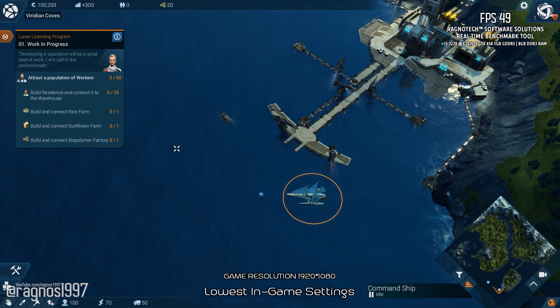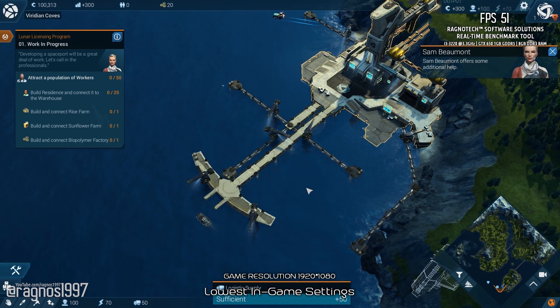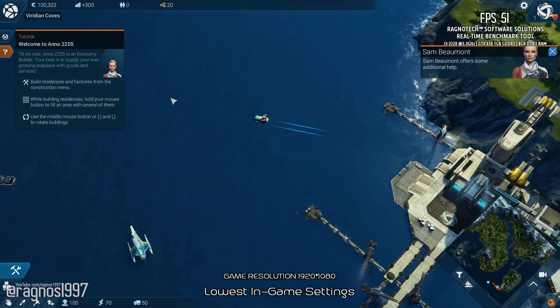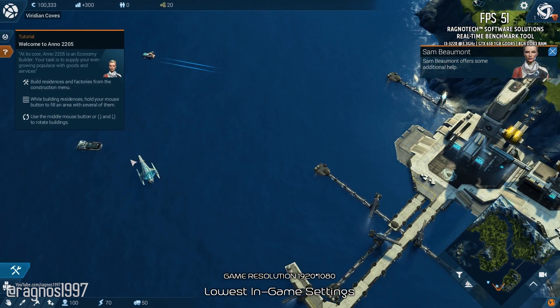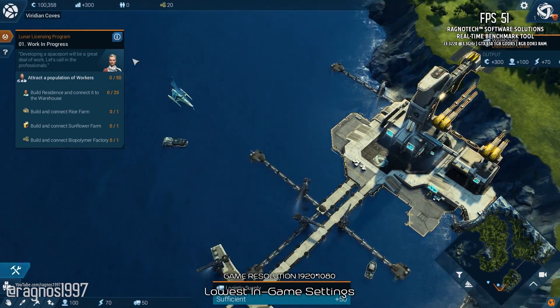In Anno 2205, you join humankind's next step into the future with the promise to build a better tomorrow. You conquer Earth and establish rich, bustling cities and ground industrial complexes. But to secure the prosperity of your people, you must travel into space.